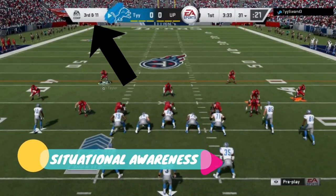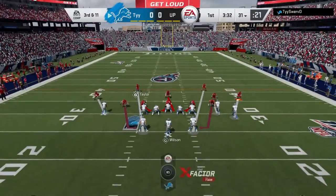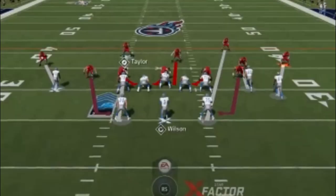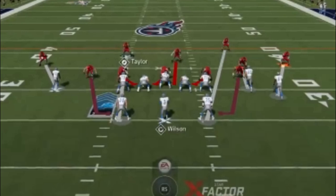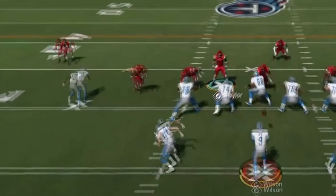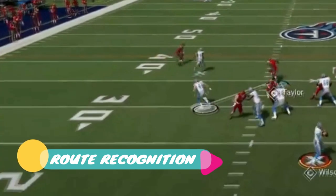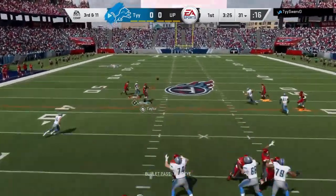That combined with the fact that it's a third and 11 — I know a deeper route is going to be an obvious play, an obvious read for my opponent. On just about every play, you always want to use somebody that has no assignment. On this particular play, I take one of the man coverages over the running backs because a lot of times they stay in to block, which gives me really no assignment. I choose the one on the left because it's closer to the receiver I suspect is running the route. As I have a little bit of route recognition, I see that it's basically just a table route — that's not going to get a first down. So I prioritize and switch over to the receiver that's obviously got inside position, and we get another easy pick.